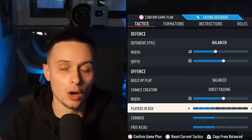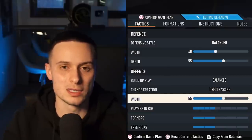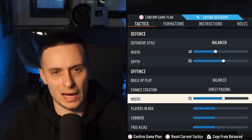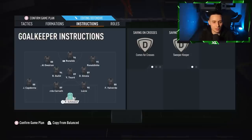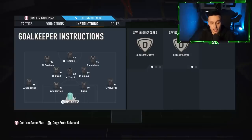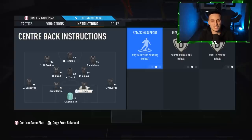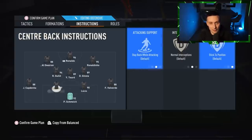The only discretion I'd say you could change is the width — some people like to have it really narrow, like 35 width. I'm not that guy; I like my players fairly wide so I go up to 55. Going into the instructions: the keeper again on comes for crosses, sweeper keeper; stay back on both centre backs. Then the right back is on balanced and overlap; the left back is on stay back and overlap.